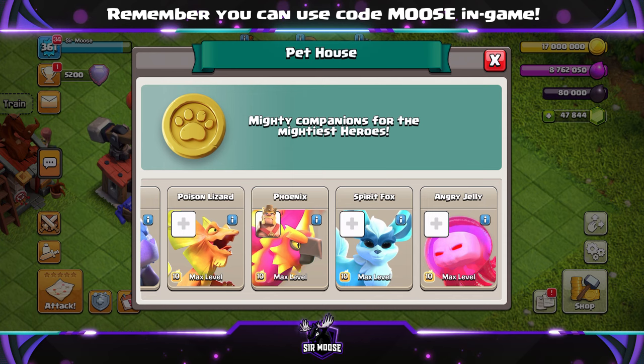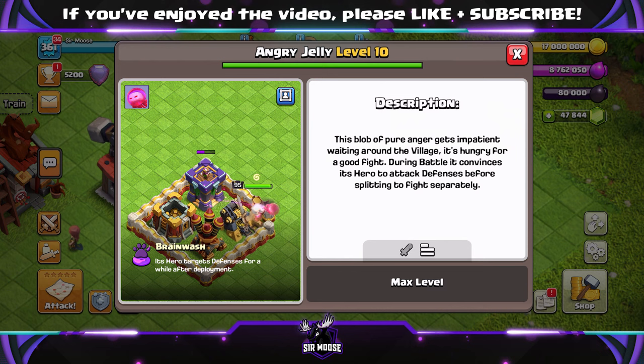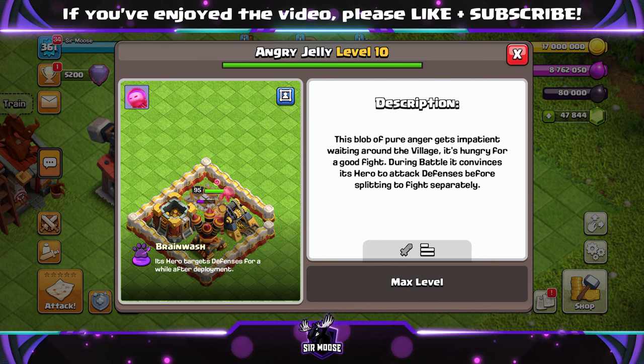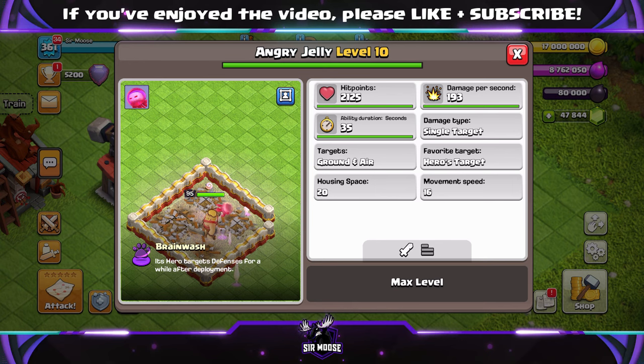Angry Jelly? What on earth is this? I know you're thinking that. Guys, it is a really nice and different pet. So what does the Angry Jelly do? The blob of pure anger gets impatient waiting around the village — it's hungry for a good fight. During battle, it convinces its hero to attack defenses before splitting to fight separately. So basically, the Angry Jelly turns your hero kind of into the Royal Champion — go after defenses. So if you use the Angry Jelly on the King, the King will target defenses for a specific period of time. Amazing! It's going to be great for different attack strategies.